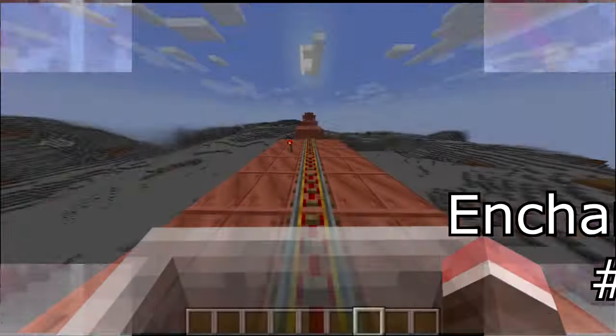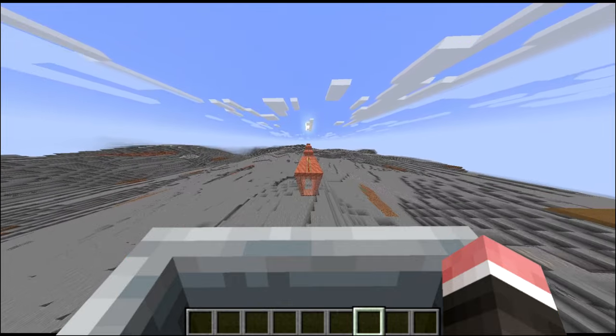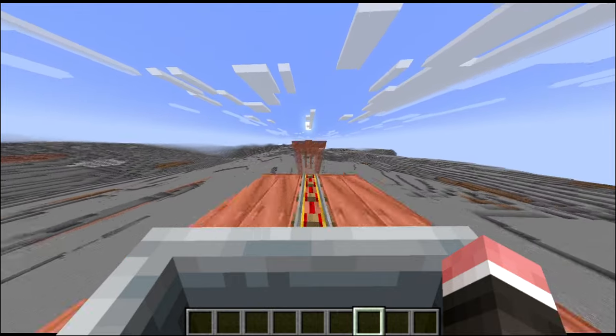Enchantment number 5 is hopping. Tap spacebar and your minecart hops. This would be awesome for parkour.